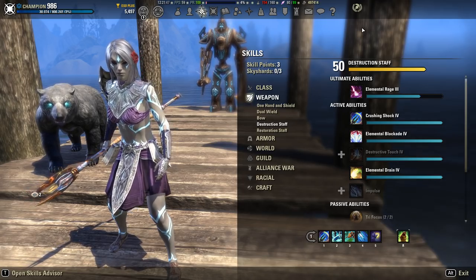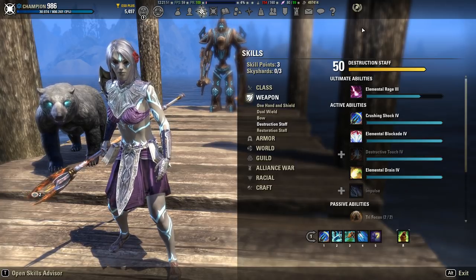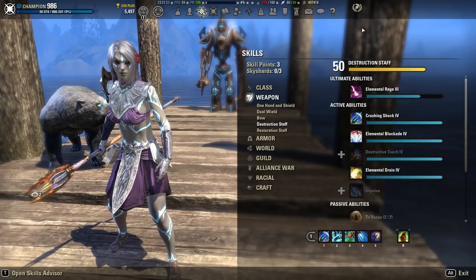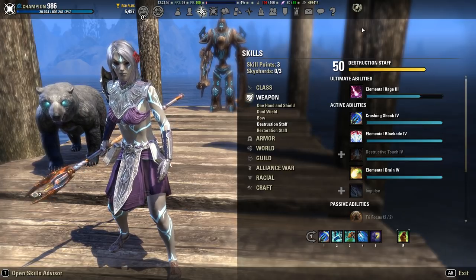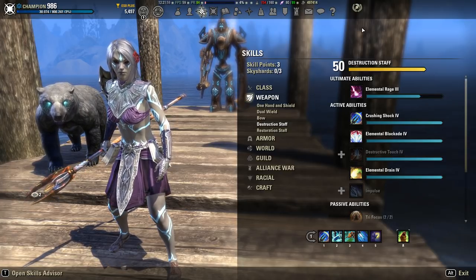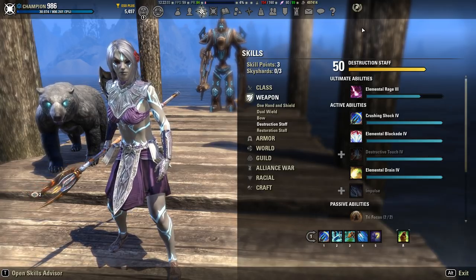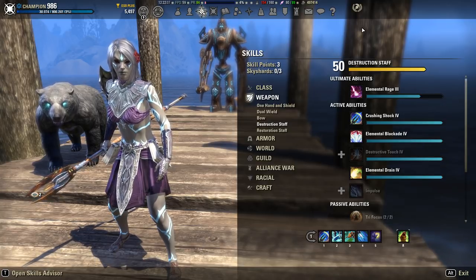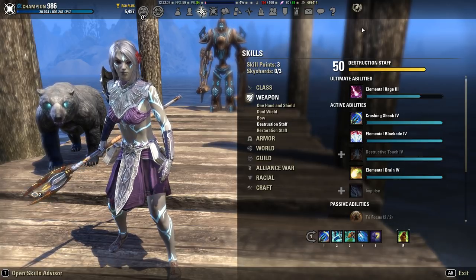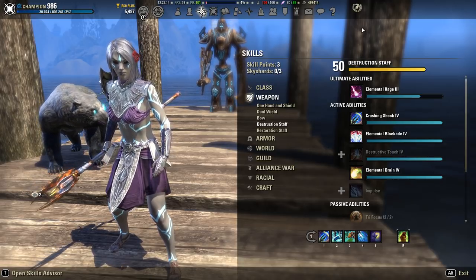What's up guys, Asian here again with another theorycrafting video. Today we're going to be discussing the DPS difference between elemental blockade versus unstable wall of elements. This topic came to light because I've seen a few guides from a couple of people talking about unstable wall of elements versus elemental blockade, and how unstable is actually supposed to be better for magicka wardens.